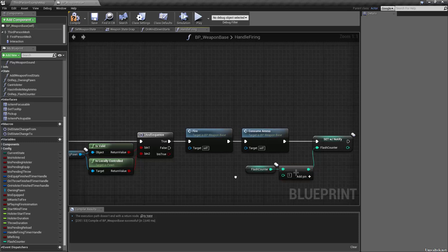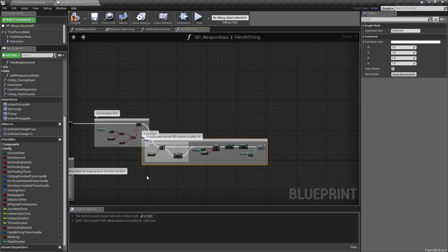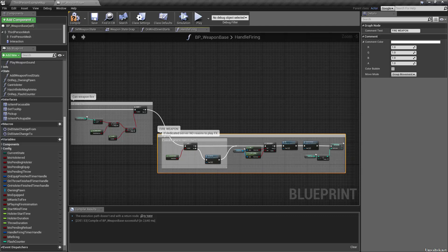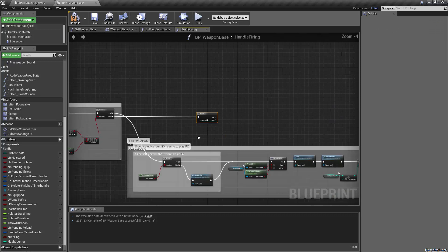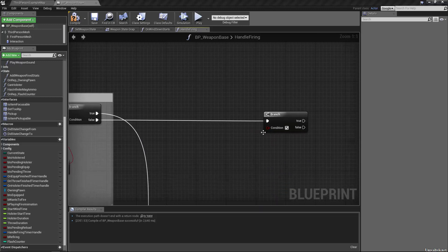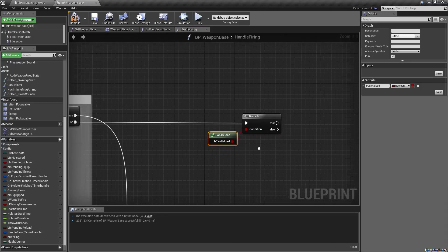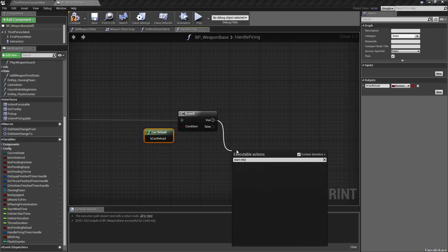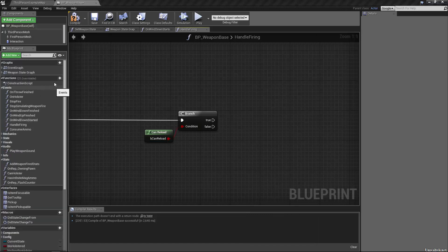Flash counter is used for replication: when the weapon fires it gets incremented; when you stop holding the trigger it gets set back to zero. In the rep notify function we'll set it back to zero when not firing. We set flash counter with notify to itself plus one. Under false — if we can reload — we go into a branch. If true we start reload.